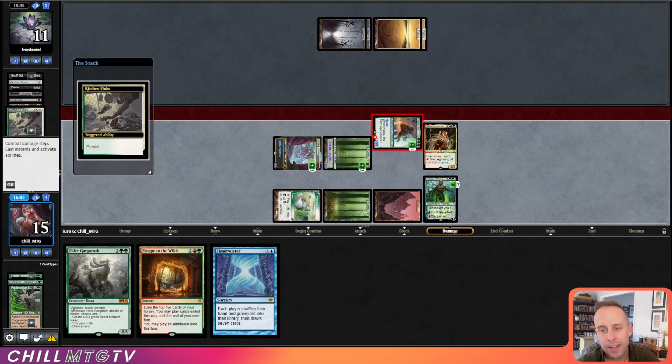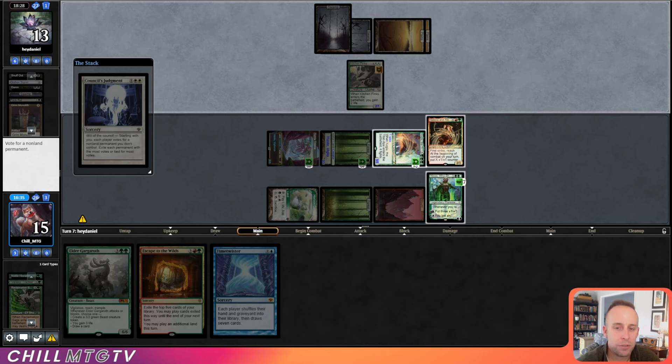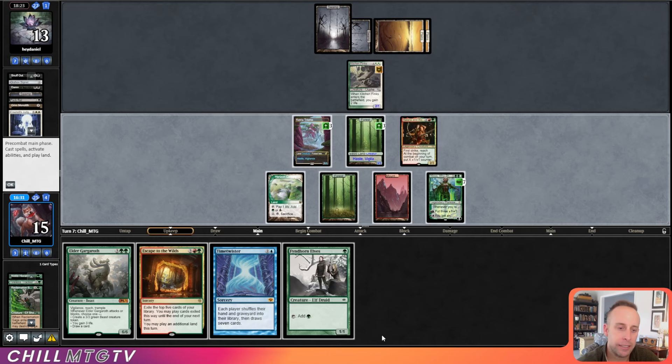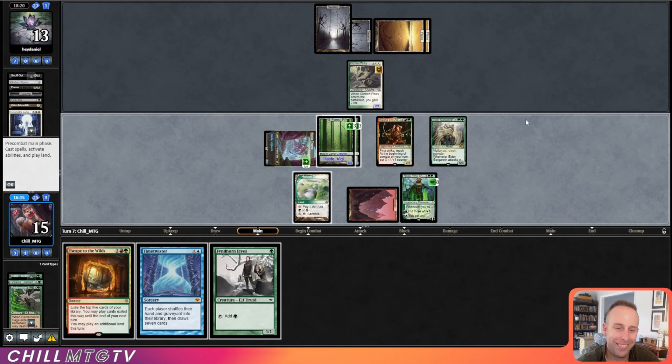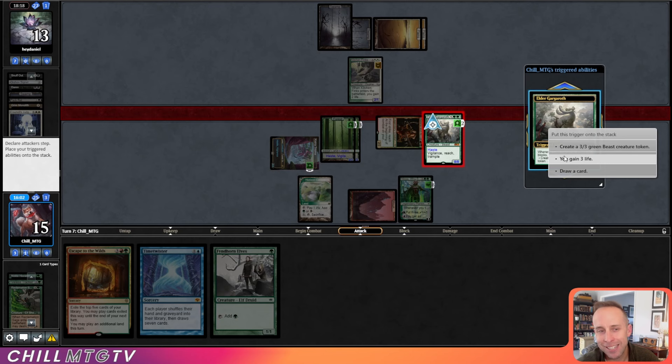We get a persist trigger, and our board state is just so much better than theirs. Council's Judgment — what do they vote for? They vote for Kogla, but it's just going to be too little too late. Halana and Elena makes every card we play game-ending, because we're going to get an 8/8 hasty Gargaroth — which is just insanely broken. This should be lethal: 14, 15, 16 damage. Yeah! Game one down — Teamer ramp super dominant. Let's head into Match 2.